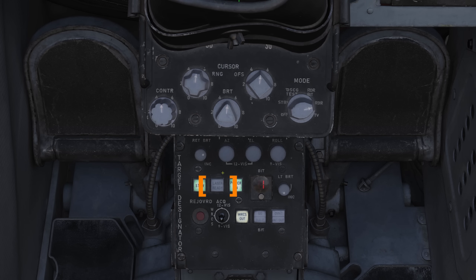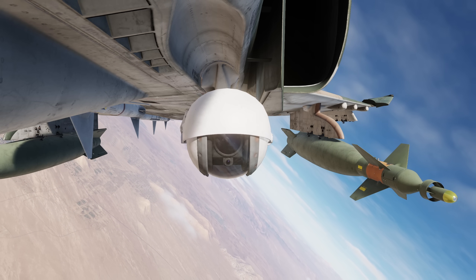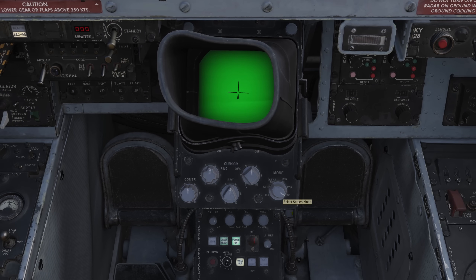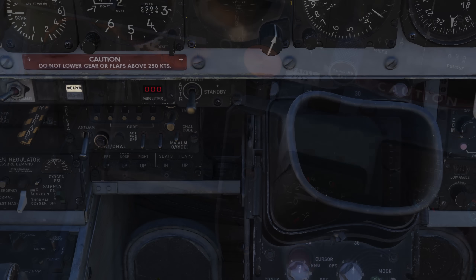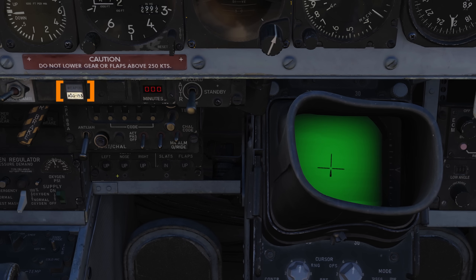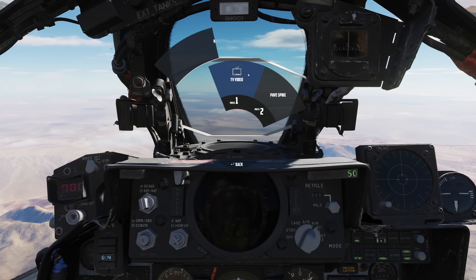As we approach our target area, un-stow the pod and enable the laser with the push buttons on the Wizzo's pedestal. This process takes about 5 seconds. Select TV mode from your display selector in either cockpit. If the video remains blank, make sure your Wizzo has toggled the video source to the ASQ-153 on the video panel, or via Jester with air to ground, TV video, pave spike.